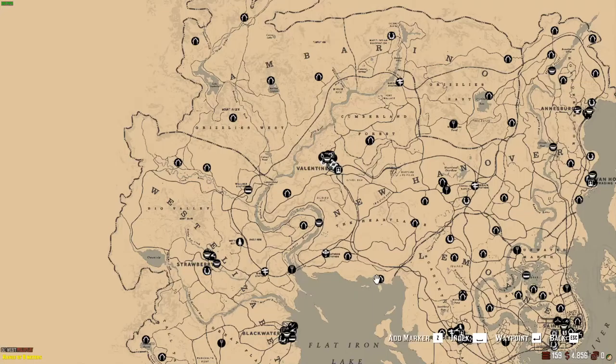Basically this district has Valentine, Strawberry and Blackwater, and the other one has Saint Denis, Rhodes, and another one that I forgot.